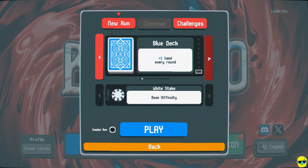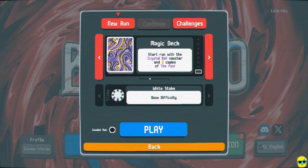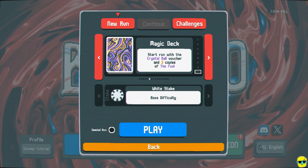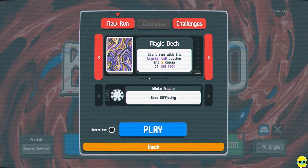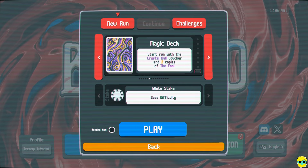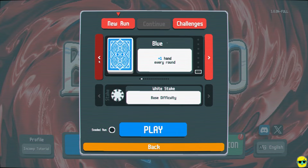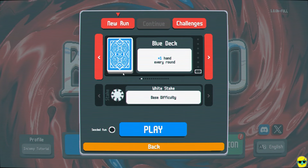The final piece of the puzzle I want to talk about is the deck we were using. It's important what deck you use, and you get to kind of choose. There is an achievement for beating each difficulty with the different decks — so you want to do this to unlock more stuff. You see how we had the magic deck? Let's play the blue deck. I think this is a very beginner-friendly deck because it gives you an extra hand.